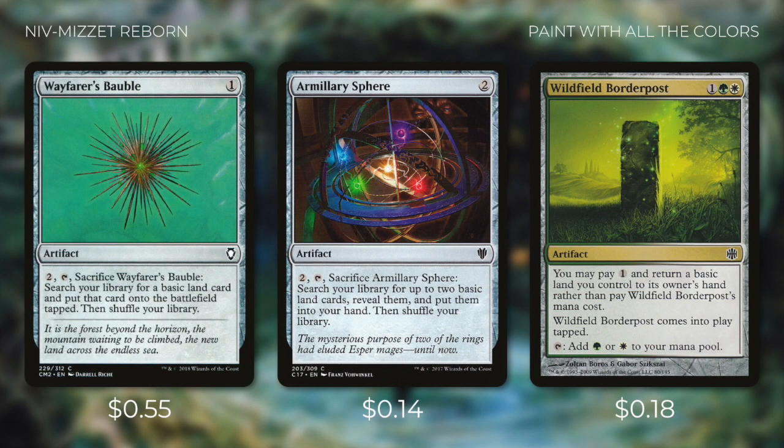So we're going to be running ramp and fixing cards like Wayfarer's Bauble, Chromatic Sphere, and Wildfield Border Post. Wayfarer's Bauble is fantastic because it ramps and fixes our mana. Chromatic Sphere doesn't ramp us but it's going to get two lands into our hand. There are five border posts and we would run every single one in this deck — we can pay one to return a basic land back to our hand instead of paying the border post's cost, and since these are two colors Niv can actually get these into our hand. Since green is the best color for ramp and fixing we should focus around that color as well, to more effectively and consistently ramp so we can cast our commander.